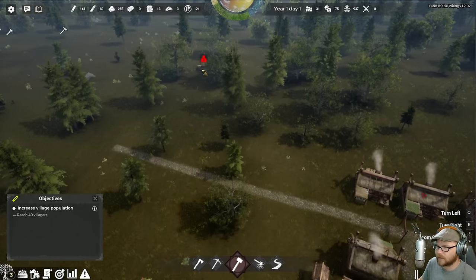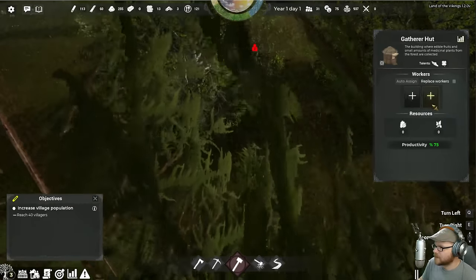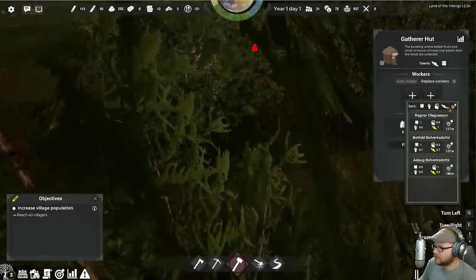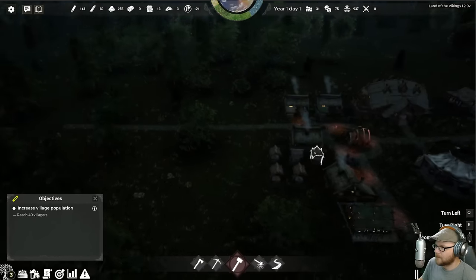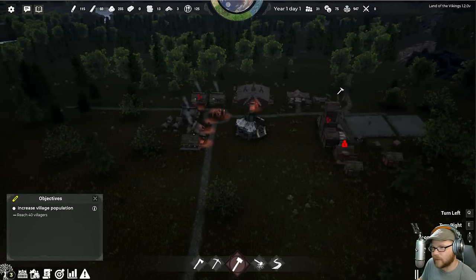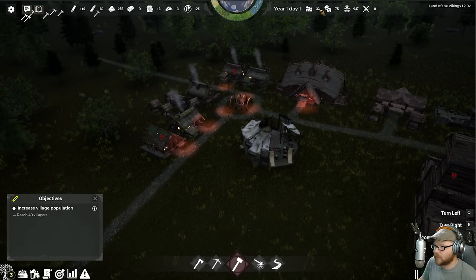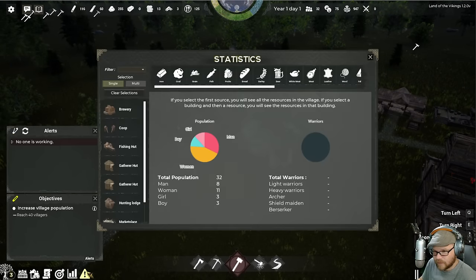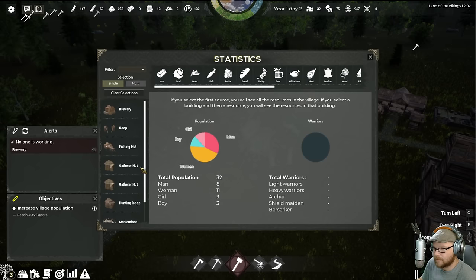Look at all that food I've got now — where did that come from? We need someone fast and lucky for the next job. We don't have any of those. Ragnar can handle it though. I'll open that guy up whenever we need him. I guess that was kind of a rough year because I'm at 32 people — did people die? What do you mean no one is working? Let me check the brewery.